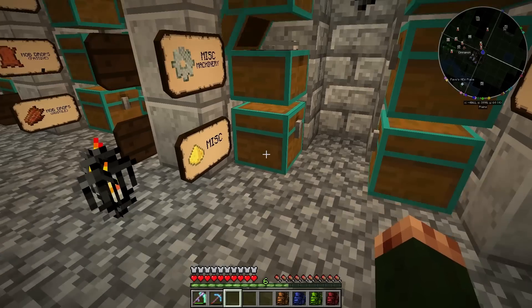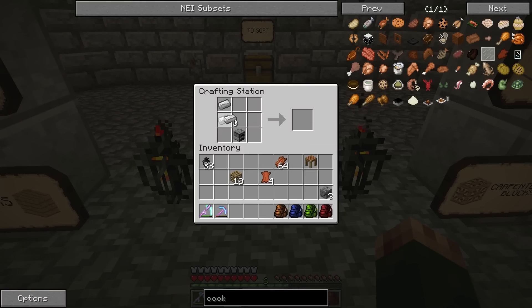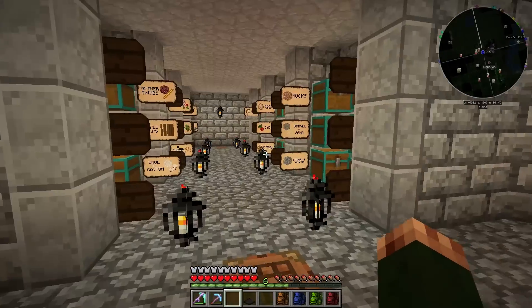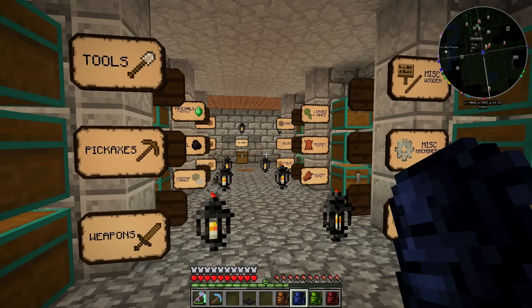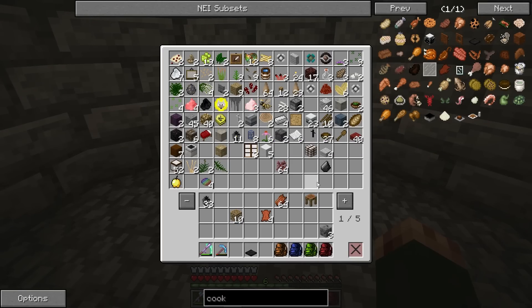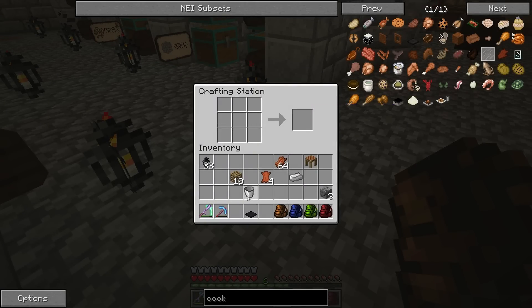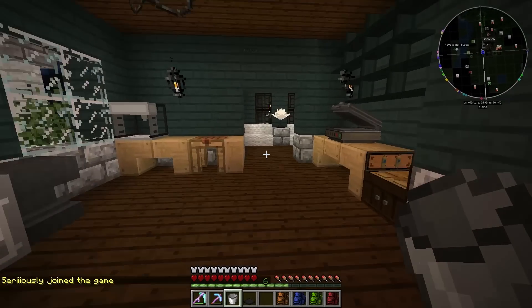And a furnace - I'm sure I have one already made, and I do. Now in order for this to work I have to put it over a heat source. I'm not really sure what classes as a heat source - I was told lava was probably the best thing, but I don't particularly want to burn down my house, so I'm going to do that far away from my house as possible.